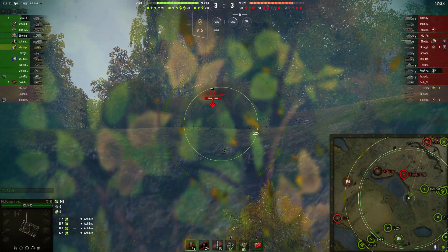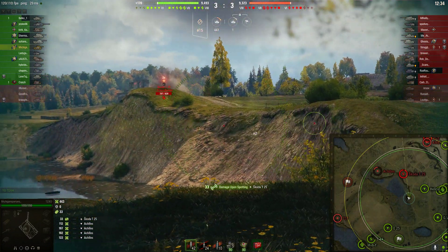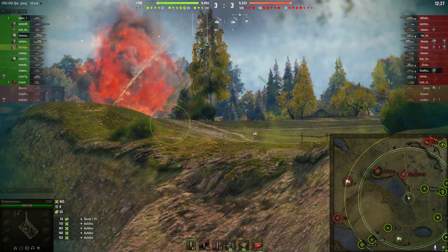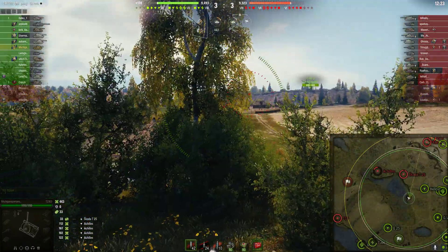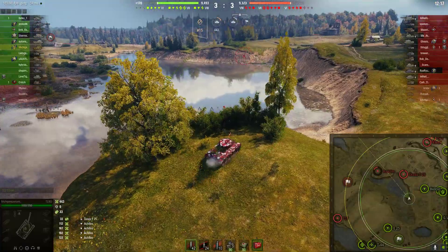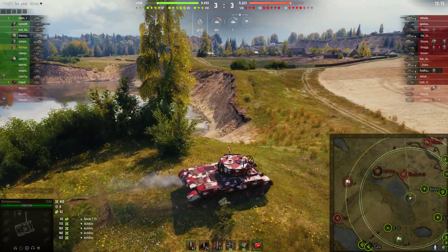You only have 1,050 hit points, so sitting here at tier 7, a lot of these tanks are going to hit me for 320 plus, shaving off a third of your hit points — and that makes the tank almost unplayable. It's that bad. The tank doesn't have good camo, and it doesn't have great ground resistances either. You can see I'm running all premium consumables just to improve this vehicle's statistics.